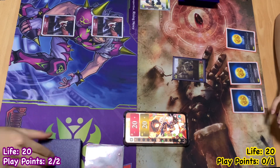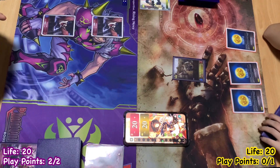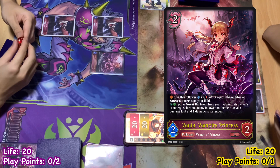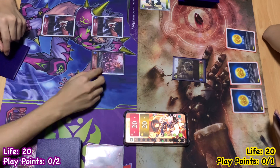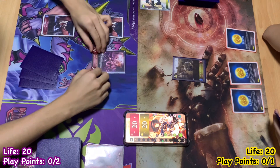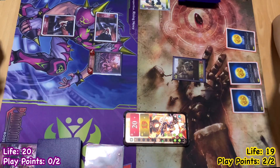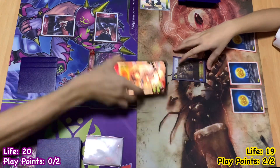I go up to 2 play points and draw a card. I'll use 2 to play Vanya Vampire Princess. Fanfare: she gets plus X attack and defense, where X equals the number of Forest Bat tokens on my field. I only have 1, so she goes up to 3-3.